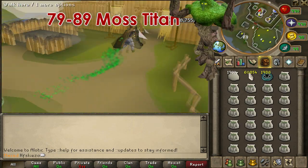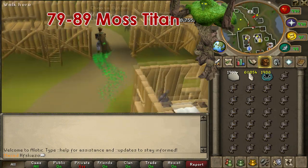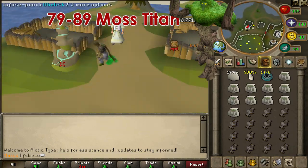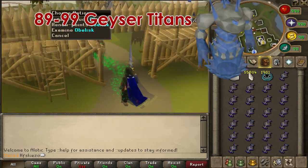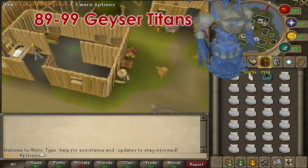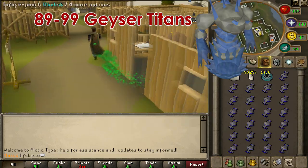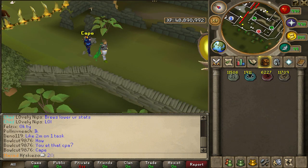From level 79 to 89, we are going to make moss titans — we will need an earth talisman and blue charms, spending 202 shards per pouch. And then lastly, from level 89 to 99, we are going to make geyser titans — we will need a water talisman and blue charms, spending 222 shards per pouch.